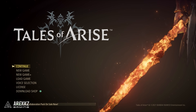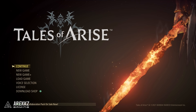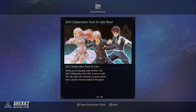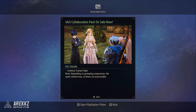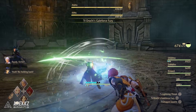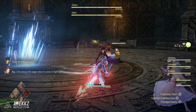Yo what's going on guys, Erex here, welcome back to another video for Tales of Arise. Today I want to put together a quick video because the Sword Art Online collaboration pack just released. This came out of nowhere — they dropped a trailer the other week, it looks awesome. The collaboration includes a lot of costumes and also the ability to fight Kirito and Asuna in the training room. There's also a mystic art you can unlock, so in this video I'm gonna show you what's in the pack and give you a feel for what the update includes.